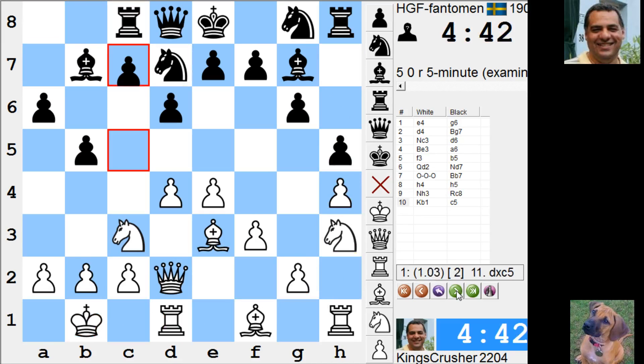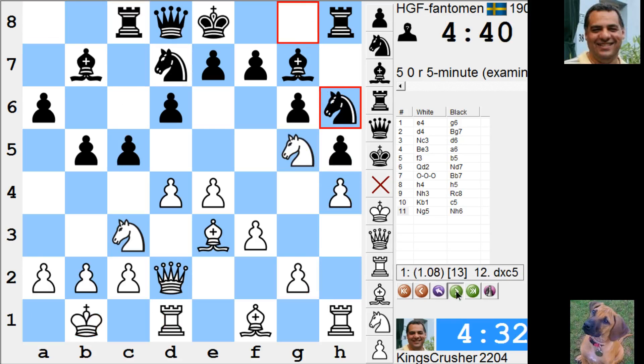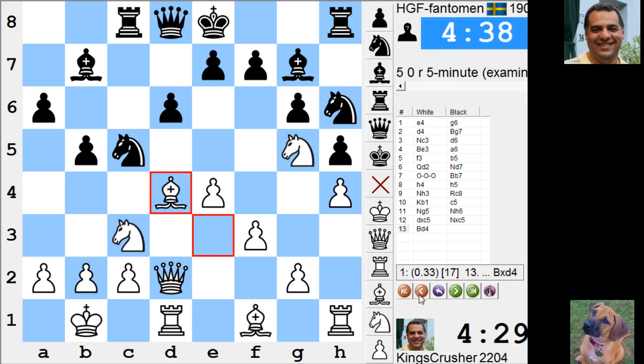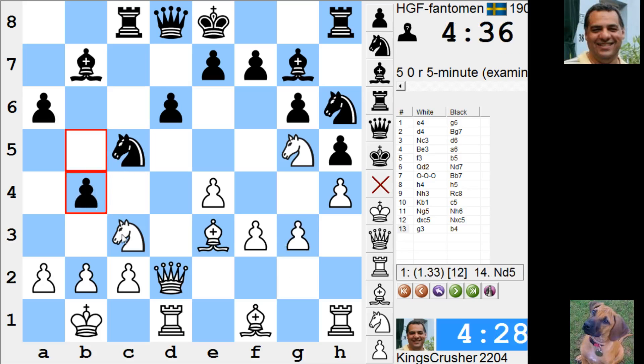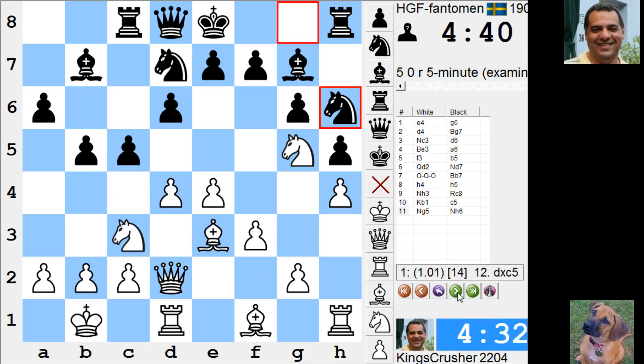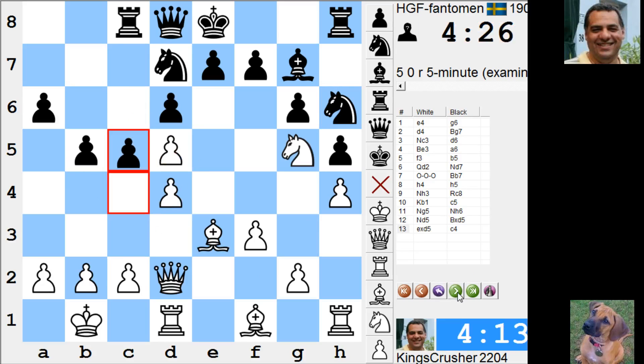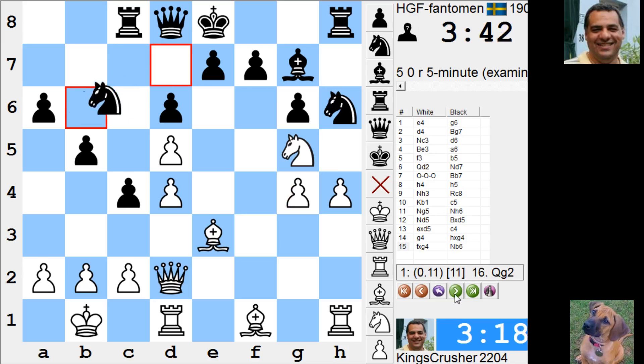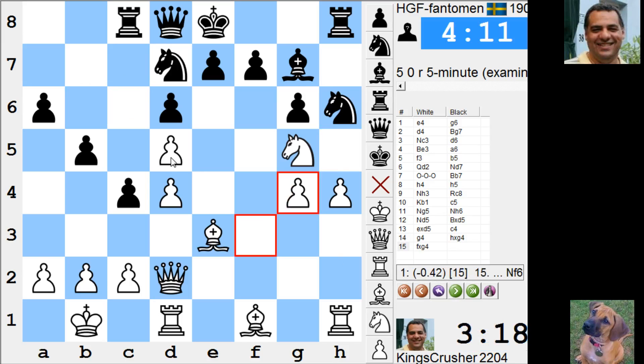Knight d5 isn't such a clever move, I think. But we'll see — yes, it wasn't that good. d-takes, and then maybe a challenge here — is that move good as well? g3, and if here, g5 is possible. The way I played it, I've just let him be better here — this is not good. I think black is better, but not majorly. The engine is a bit chilled out about it — less than a pawn advantage.